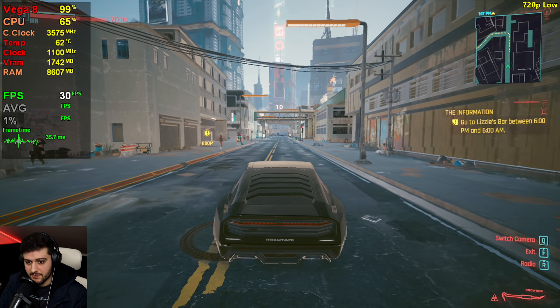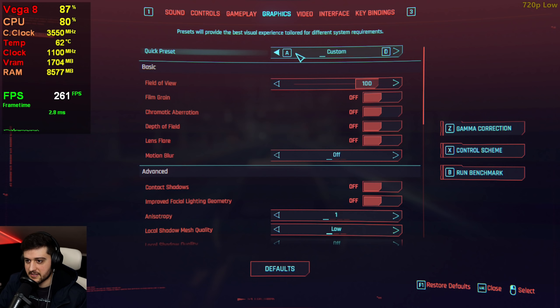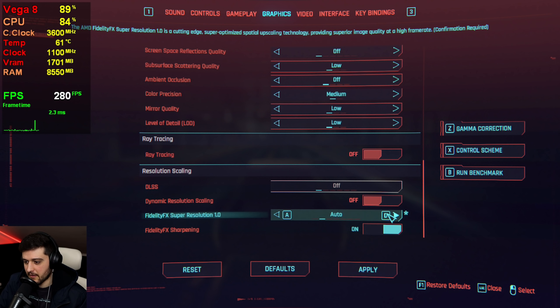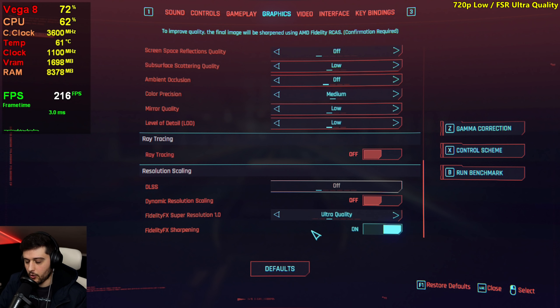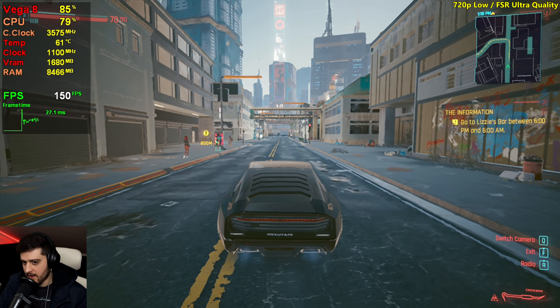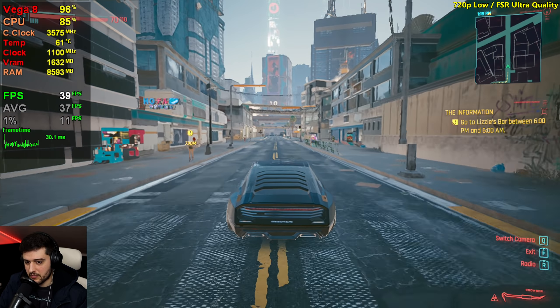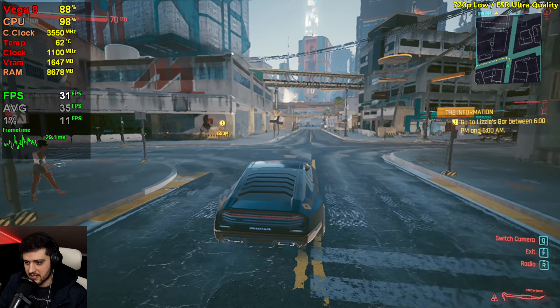We get 30-something FPS sometimes around areas that are not intensive, but you all know it's going to drop a lot — so it's not really that enjoyable. Let's go Ultra Quality FSR right here. Going up to almost 40. Not too bad — but again, the stuttering is there.